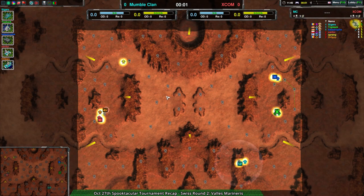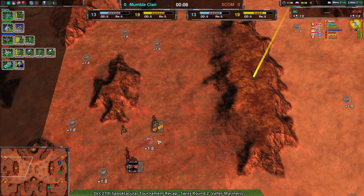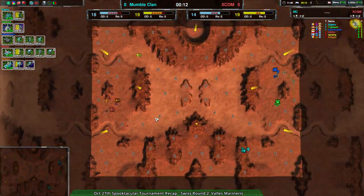Dallas Marineris — much more of a macro map, much more what I consider appropriate for 3v3. Add-in Sonia, it works all right, but I think 2v2 is kind of the max that it really works — it's a weirdly built map. Dallas Marineris is a little bit more typical.